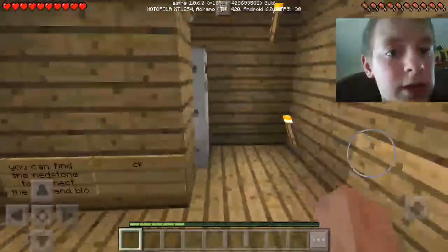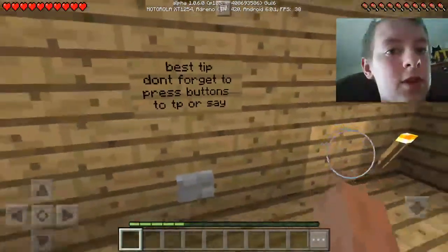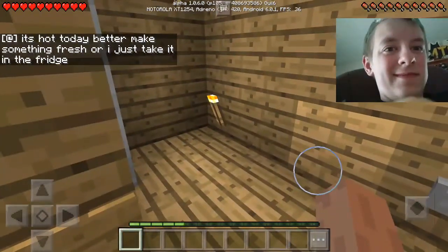Find reds and connect the clamp block. Best tip, don't forget to press any button. TP or say. Add it's hot today, better make something fresh or I just take it in the fridge.